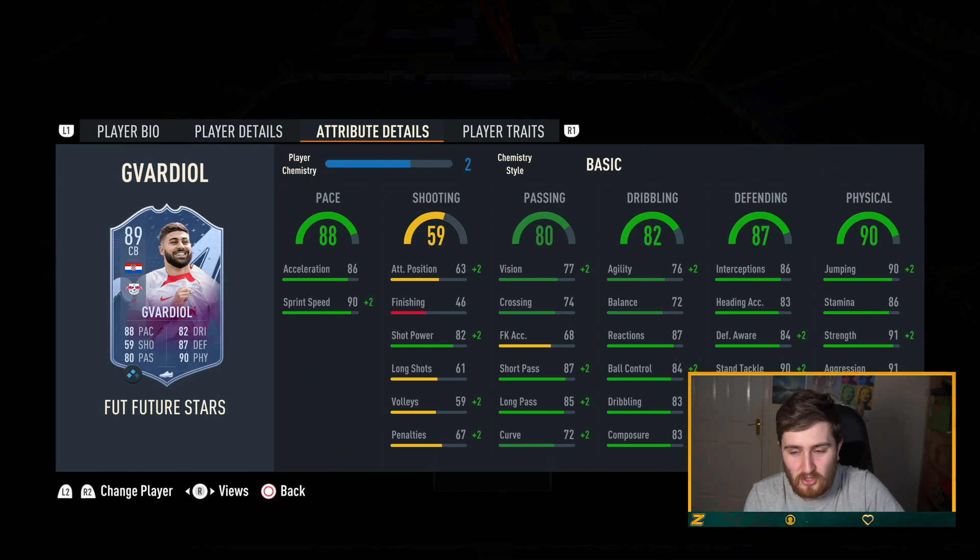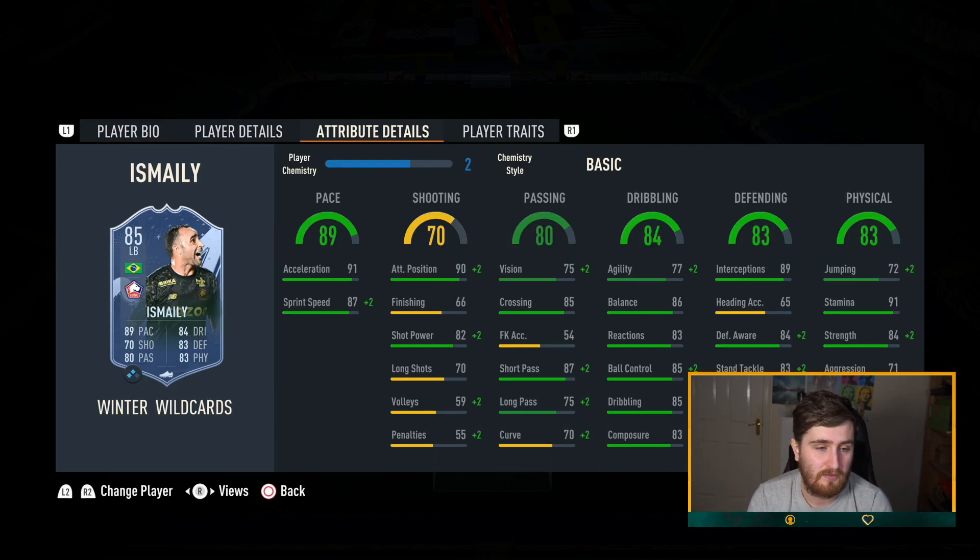The Gvardiol and Klostermann duo for around 350k for the pair is absolutely outrageous — just an insane pairing. It's even nice that you get a left foot and right foot. Ismaïla Sarr is another left back I've talked about quite a bit — a very very solid choice with good stats across the board.